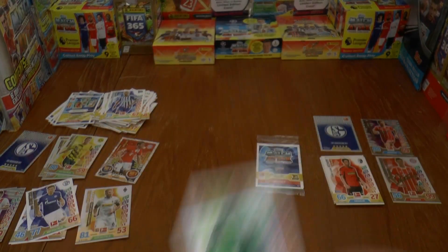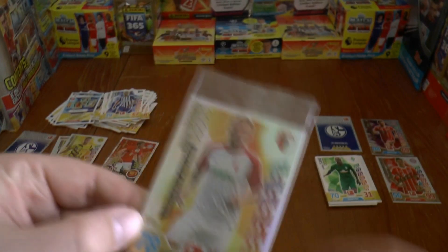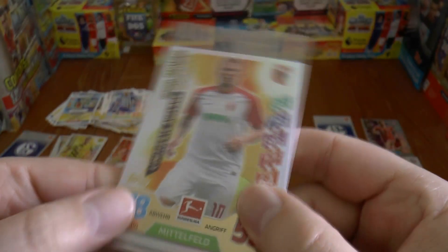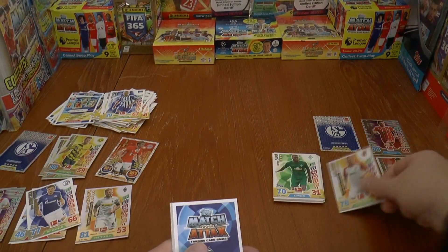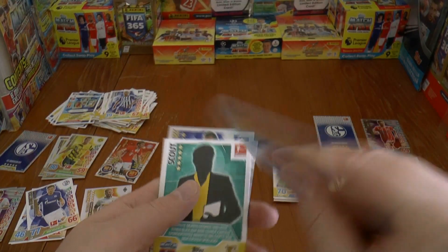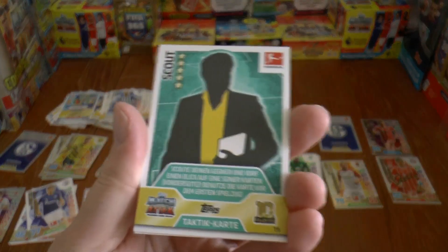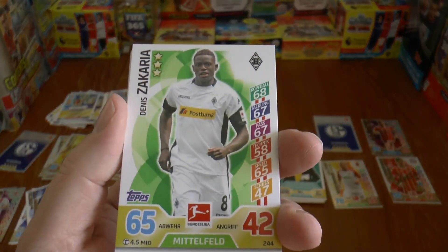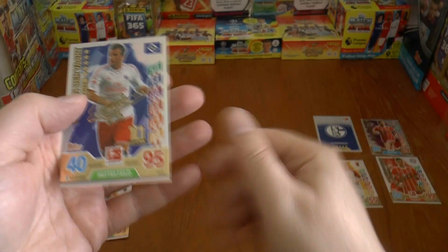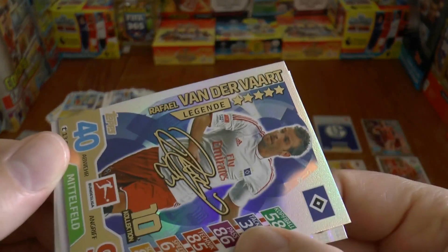Then we have our see-through pack which includes the limited edition. Here's our limited edition — it's Daniel Baier of Augsburg. There's the Pro 11 code — every single code given away within this. We've got the Scout tactic card again — the English version has Jose Mourinho in a silhouette on there. Then we have Zachariah of Borussia Mönchengladbach. And another one of these signed cards — a legend card from Hamburg: Raphael Van der Vaart, who Tottenham Hotspur fans will recognise, the fantastic Dutch international midfielder.